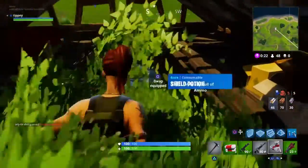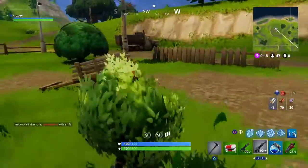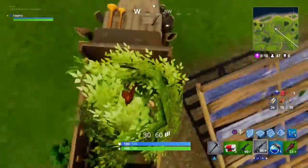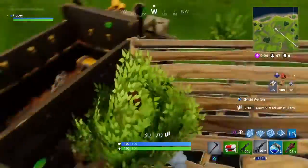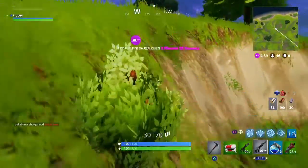There might be a chest in the truck as I said, so we can always check that - and there is, it's our lucky day! Another shield potion - what the heck, this is actually mental. And another common AR, but the safe zone isn't too far away so it's all good right now.